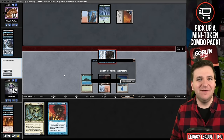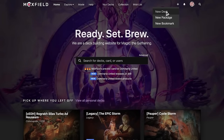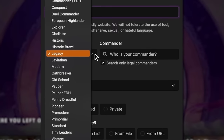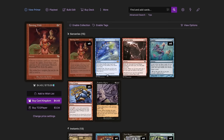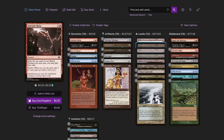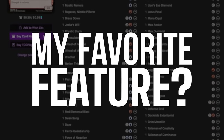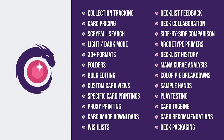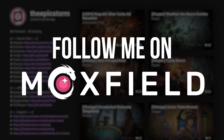Moxfield.com is the easiest way to build a Magic deck online. They support over 30 formats including Legacy and many other eternal formats. There are many options to view decks the way you want — text view, individual cards, mana value, and card price. There's light mode and dark mode. My personal favorite feature is card tags, so you can sort cards by function. Moxfield also supports collection tracking, Scryfall search, decklists feedback, and more. Follow me on Moxfield to stay updated on all my decks.